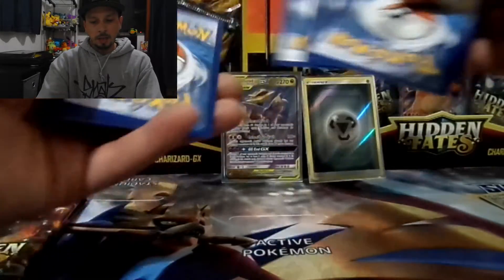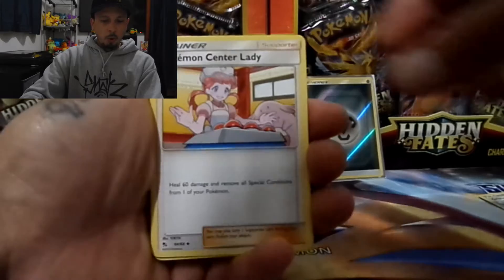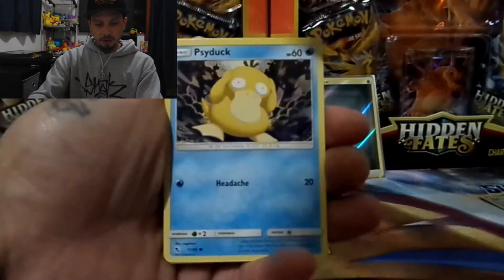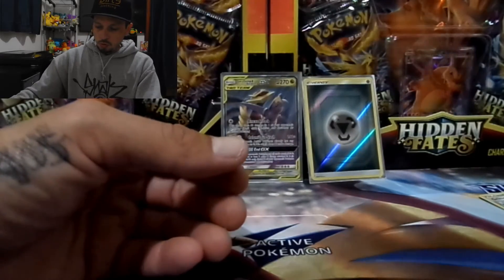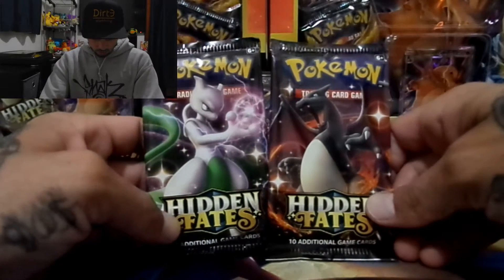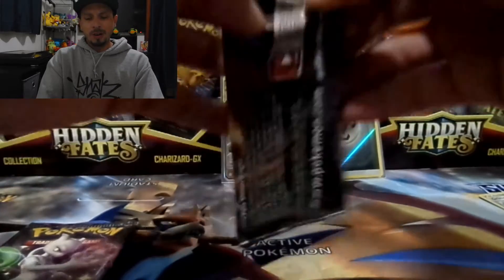Psychic energy, Misty's Determination, Poke Center Lady, Sabrina's Suggestion, Geodude, Cubone, Eevee, Clefairy, Psyduck, Jynx, and a Golem non-holographic rare. Two packs to go — I hope we don't get a dud box.